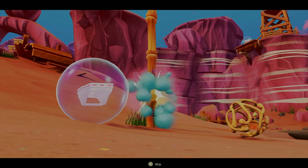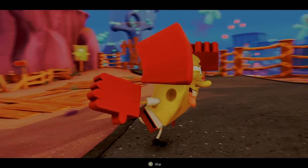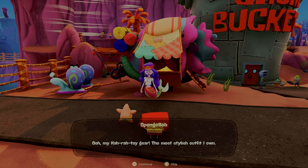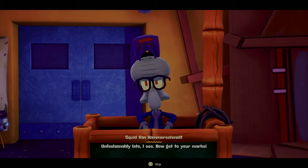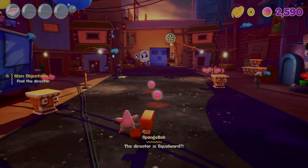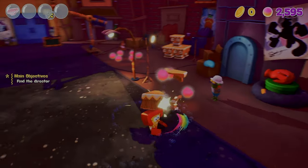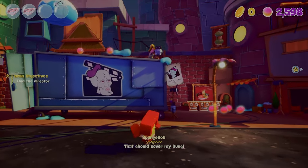We got a new costume — SpongeBob's karate costume. It seems like Cassandra just went through his wardrobe, but either way we needed a new costume to go on to the new world where we get to act and rescue Sandy. It makes sense that Squidward is directing, considering Handsome Squidward Productions.